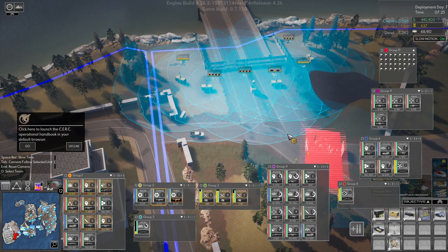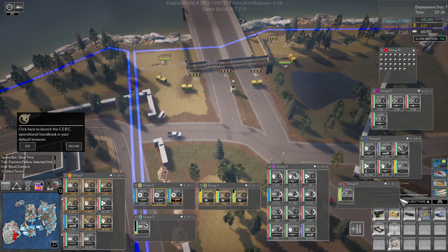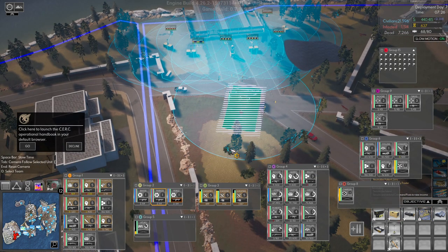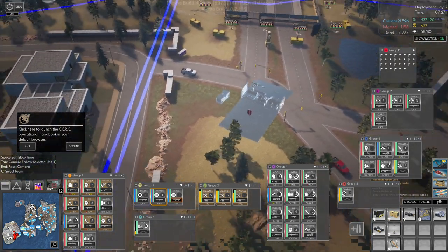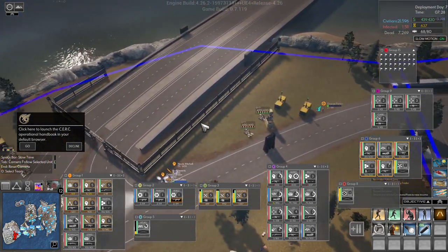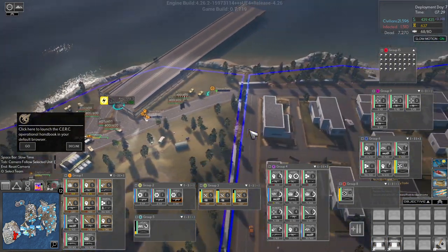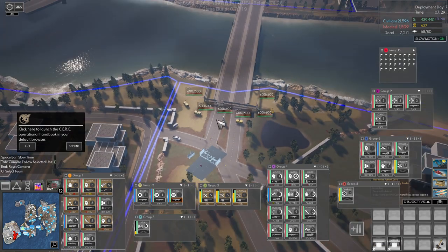Let's build a vehicle depot around here. Build it there. This squad needs to come up here — we can close this gate. We need to build some restrictors here as well; we have one but I think I want one more on the other side.